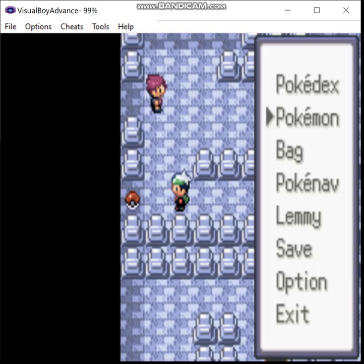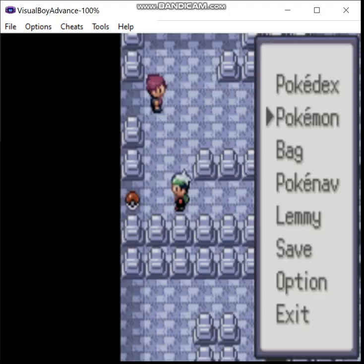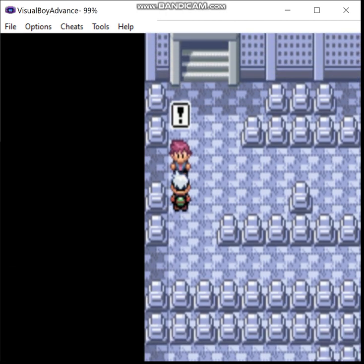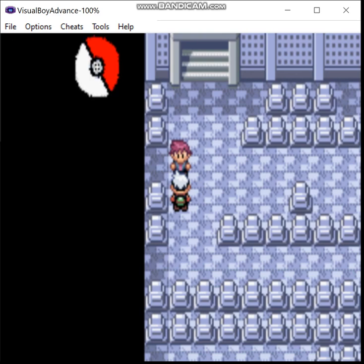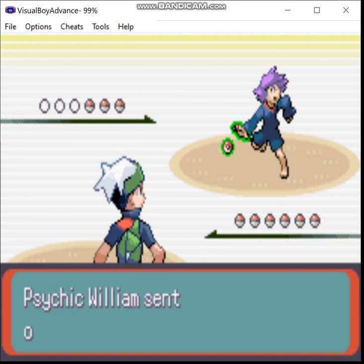And here we have another Psychic up ahead. I will stick with Lairon for now. I want to hold on to Aggron's power points, because we gotta fight Team Aqua at the exterior once you go all the way through.